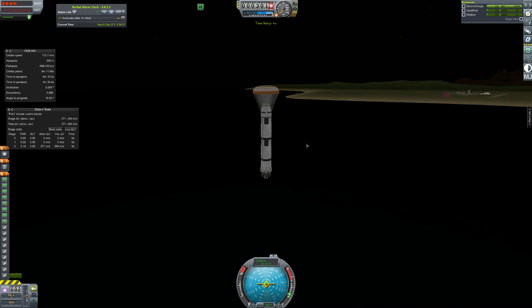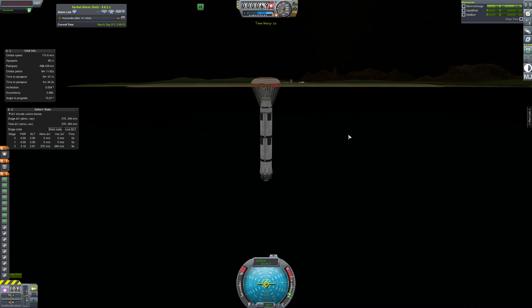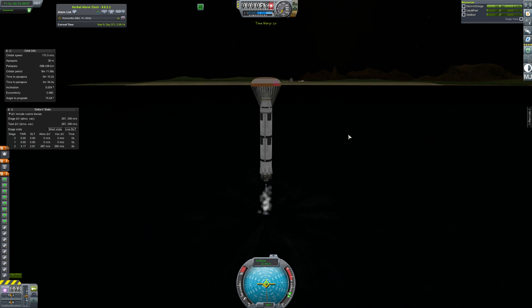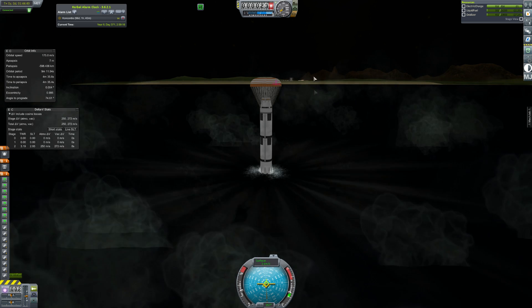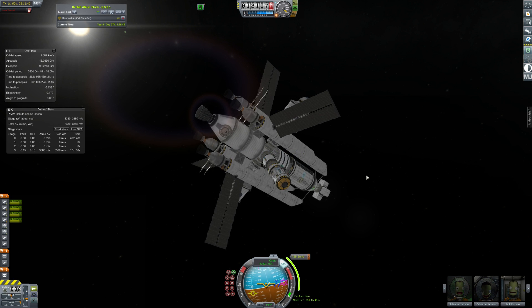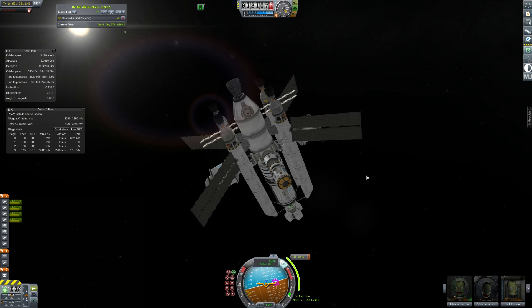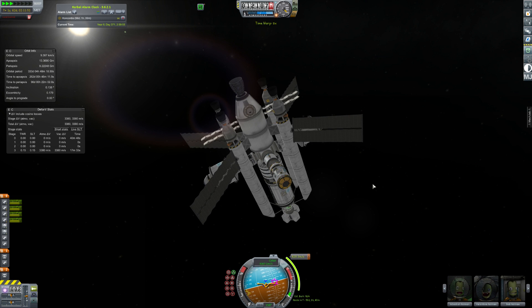Then we bring the booster back of course, because we need that money, and also I don't want to clutter up low Kerbin orbit — especially after I just spent all that time cleaning it up. But that's landed now, and we can move over to the Concordia, our glorious spacecraft, already a veteran spacecraft of Duna and the first ever Kerbal interplanetary mission.